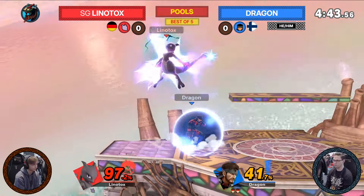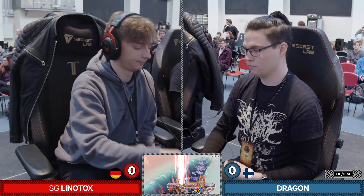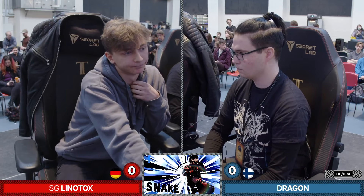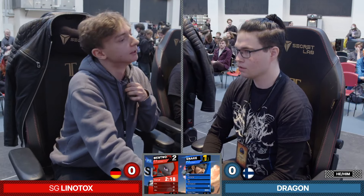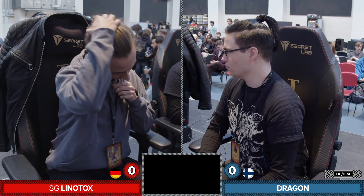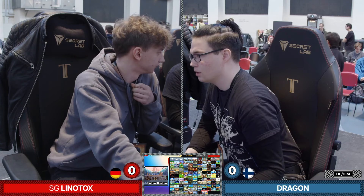Lintox does get through thanks to teleport, but a third up tilt — that'll do it! Convincing two-stock here from Dragon in game number one. I did not expect this. I said before the set started that Snake wins against Mewtwo, but I didn't think it would be this prevalent. And we see the Finnish crowd in the chat hyping up the boy as well.